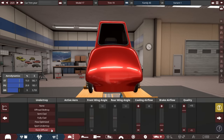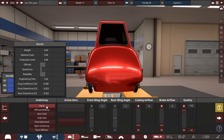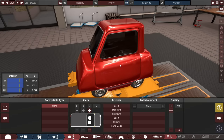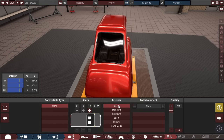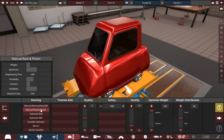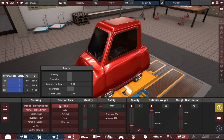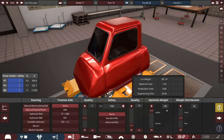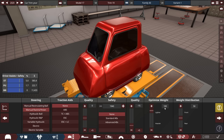For the under tray, starting off with none, and no cooling airflow whatsoever. For the interior, the two basic reduced-size seats are the lightest ones compared to a single full-size seat, so let's use those with a basic interior and no entertainment. For driver aids: rack-and-pinion steering, no ABS, no driver aids whatsoever, and no safety standards. This is optimized purely for automation numbers to be as lightweight as possible — it won't work for BeamNG Drive, unfortunately.